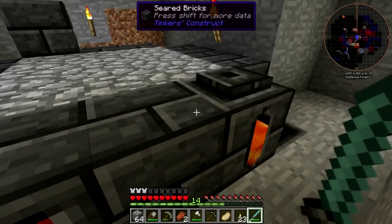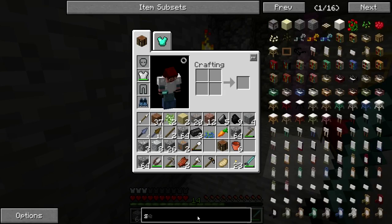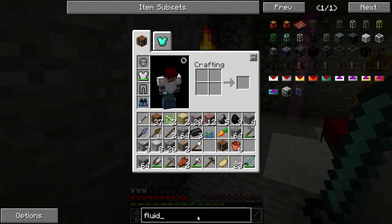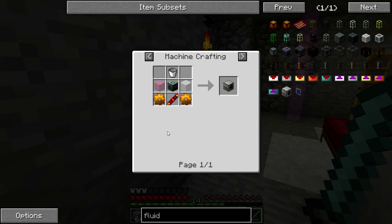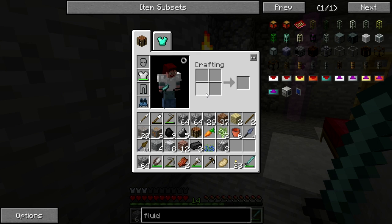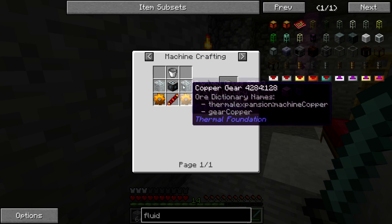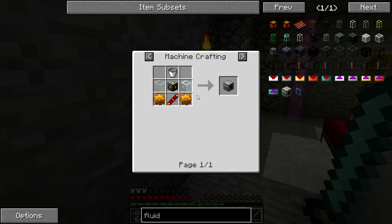So while we're waiting for stone to cook here, how do we make a fluid transposer? A basic machine frame is 10 steps - stained glass, a redstone reception coil, and two copper gears. Okay, we can start working on that, and we also gotta start on some power here.